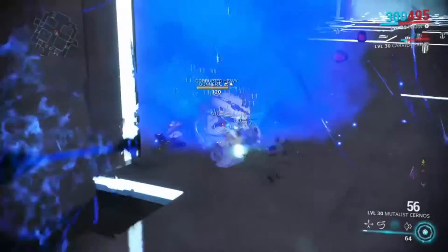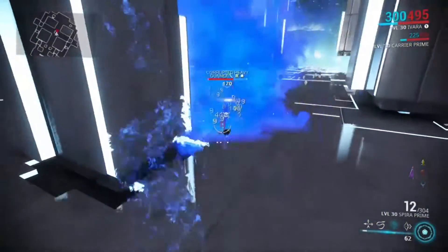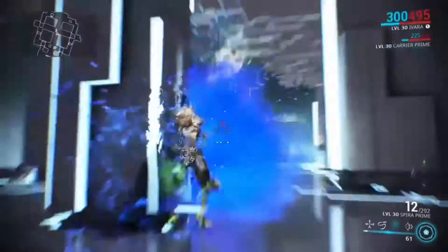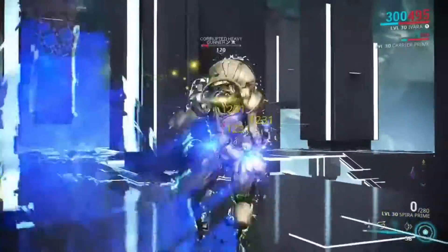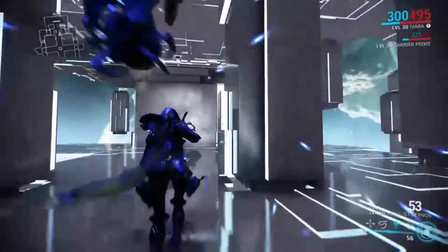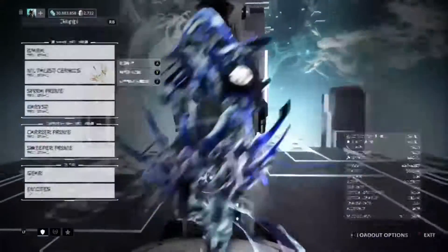As you can see, I'm not even fully charging the arrow — I'm just lightly charging up to burn away the armor. Now I'll pull out my critical weapon, which is the Spira Prime, which does high puncture damage. As you can see, it's just shredding this enemy rather quickly. I don't even have to put very much effort into it, it doesn't take much time, and it's a very effective combo.